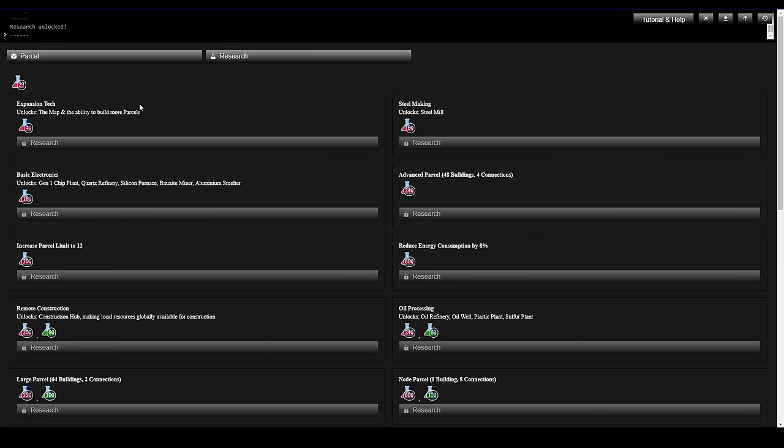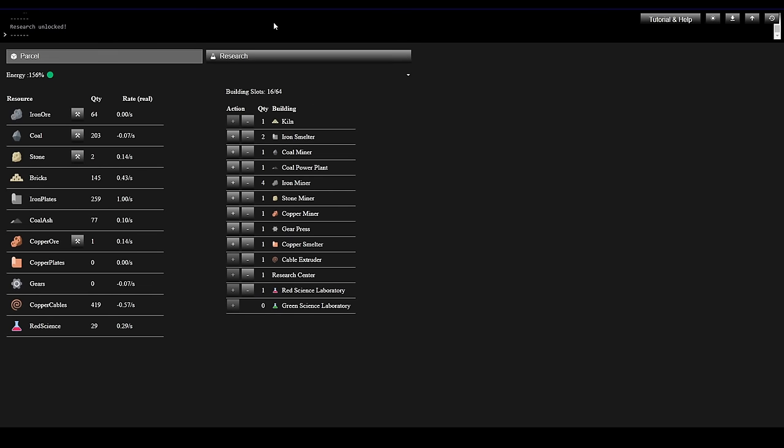Let's take a look at our parcel. From my initial playthrough I know we're going to need lots of Bricks and lots of Iron Plates, so while we're waiting let's get a couple more Stone Miners going. My Kiln is going to take 10 stone — let's get another Kiln. Let's do another Stone Miner. As we need more building space we can get rid of some buildings to make room, but right now we've got 44 slots sitting idle.